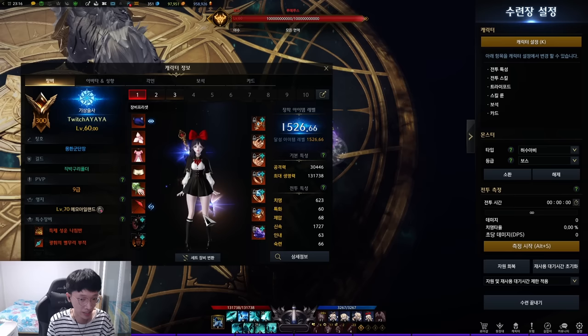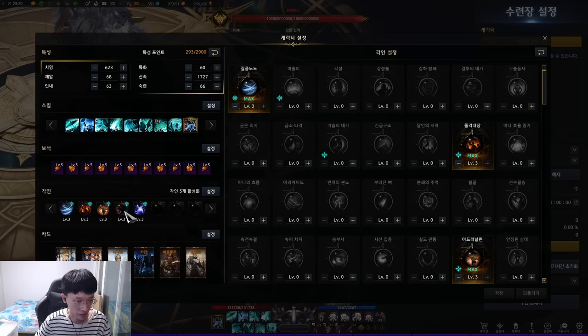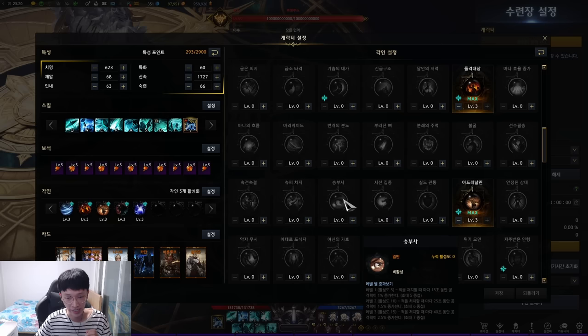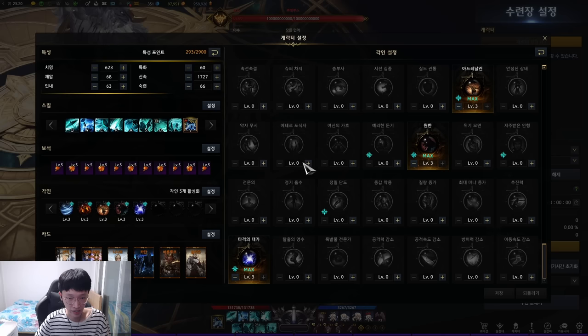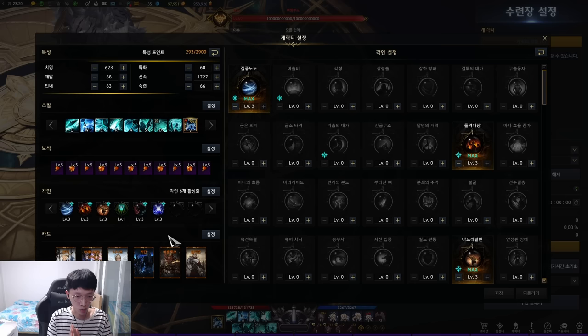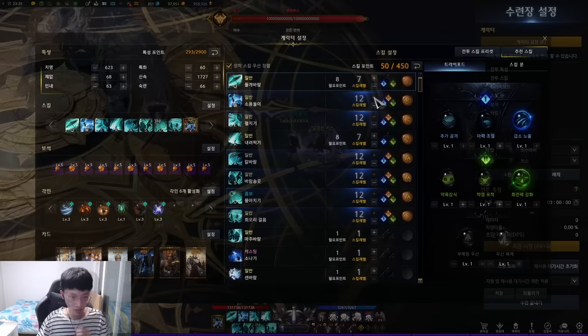Some of you might ask: if you run Hallucination as full Swiftness, don't you have a mana problem? There is a way to overcome that — I'll talk about it later. For engravings, Storm Fury, Raid Captain, Adrenaline, Grudge, and Hitmaster is the strongest build. For 5x3+1, the +1 is best as Aether Predator. For 4x3, fix Storm Fury, Adrenaline, Grudge, and choose either Raid Captain or Hitmaster. Storm Fury also runs Hitmaster because most of her skills don't have back or head attack.